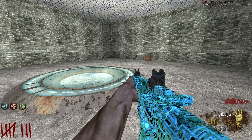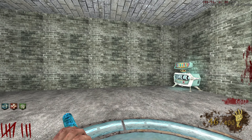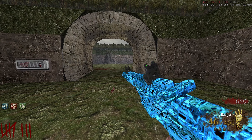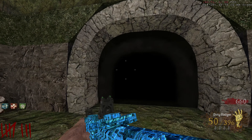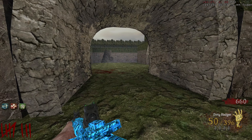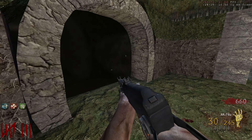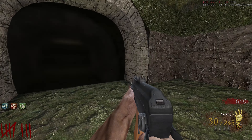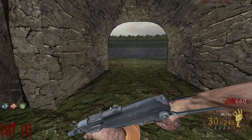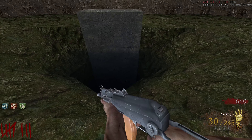It puts us back in spawn — thank fuck, because I had no idea where I was going. So how do I get to the box? This door isn't openable, and neither is this one. Is the box just non-existent? Might be. There's a two grand door — that has to lead to the box. If this doesn't open to the box, then Vanguard Zombies is a good game. That's my prediction.